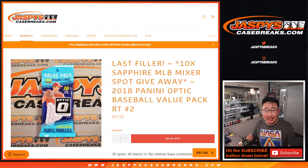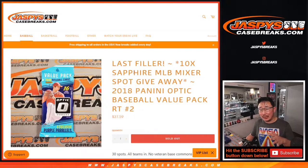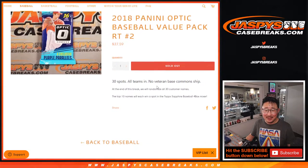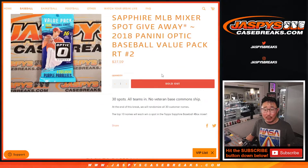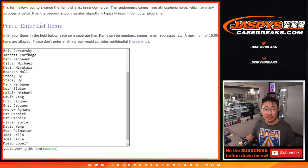Hi everyone, Joe from JaspiesCaseBreaks.com coming at you with 2018 Panini Donruss Optic Baseball Value Pack Random Team No. 2. This might be our last filler, perhaps — there's still some full spots left. If those don't move, we'll probably end up doing another one. So this might be a fake last filler, but we'll see. We're going to do the break first, and then at the end we'll re-randomize everybody's names. The top ten names will get into that Sapphire Baseball Mixer. Big thanks to this group for making it happen.